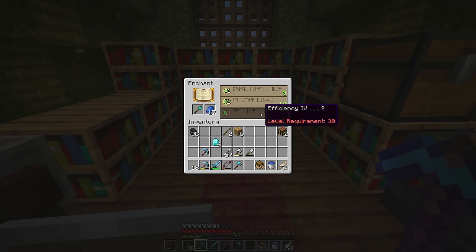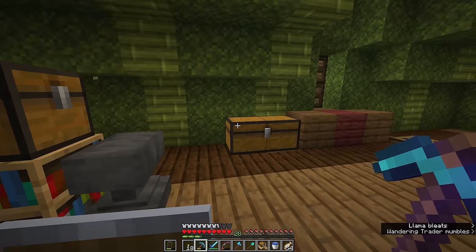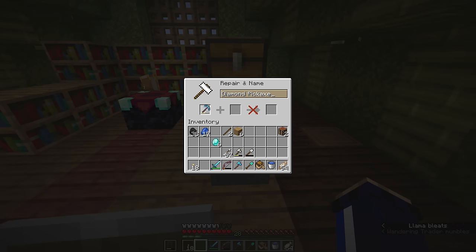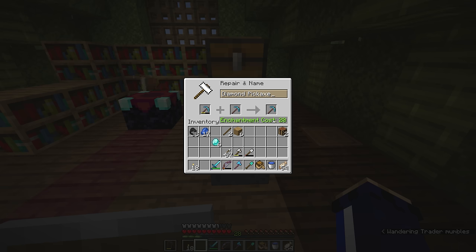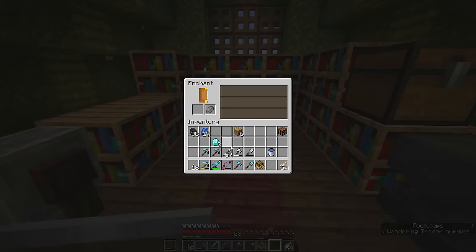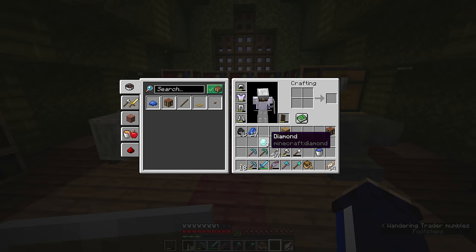Now we're back down to 28 levels — the shovel would have efficiency 4, and I didn't want fortune on the shovel because the only thing that would do is make gravel drop flint 100% of the time. Taking a look at how much it's going to cost to combine these two pickaxes — that's going to be 20 levels at least, but that will get us a fortune 3 pickaxe that is near perfect. All we would need is a book to apply the mending enchantment and that would be a pickaxe we can keep for all time. That still means we'll be short the opportunity to get a silk touch pickaxe, so I am going to test this in the table one more time — efficiency 4 is coming up, and that's it.